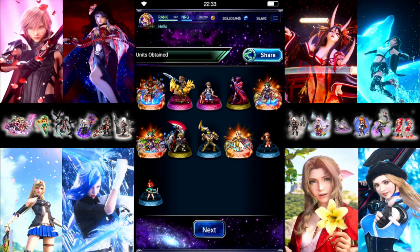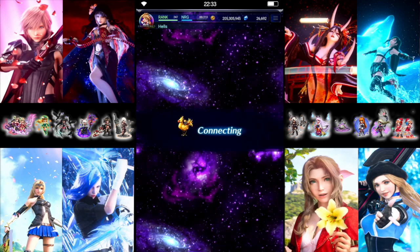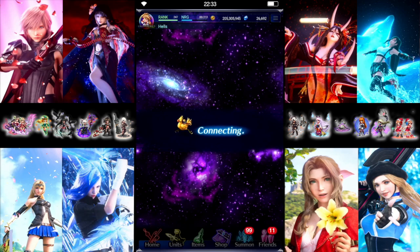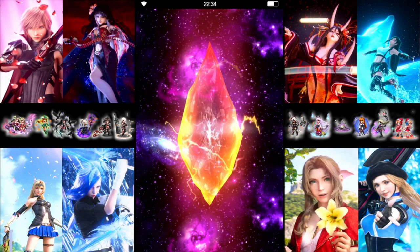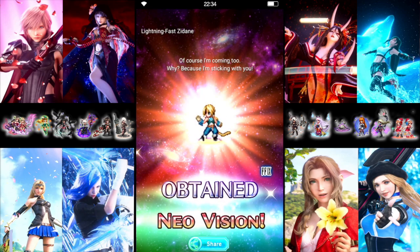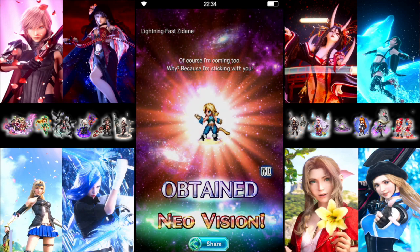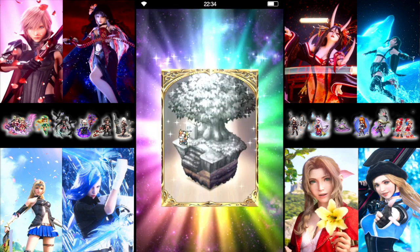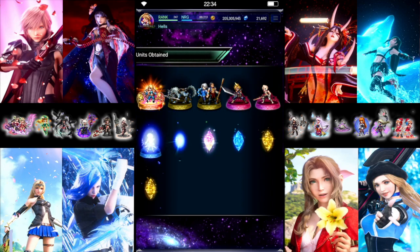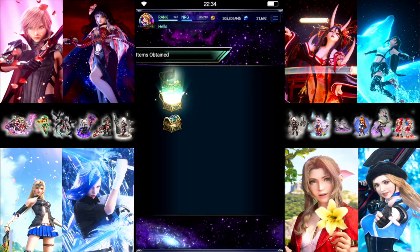Let's lock the new unit. Let's see another four Neo Vision pull. That's a new unit as well — no, actually, the wrong one. The other Zidane is the one I don't have. He's maxed out. So one unit I don't need.